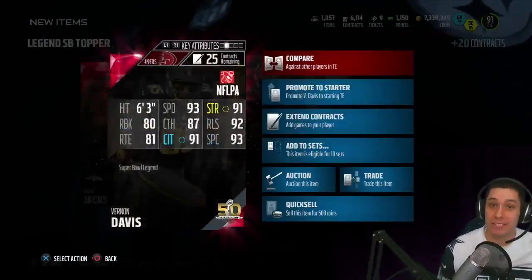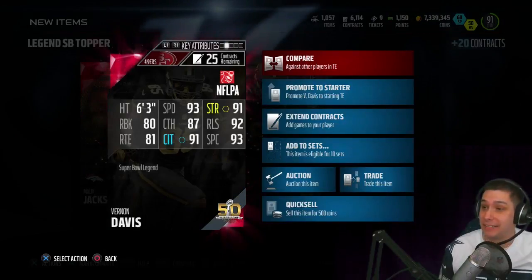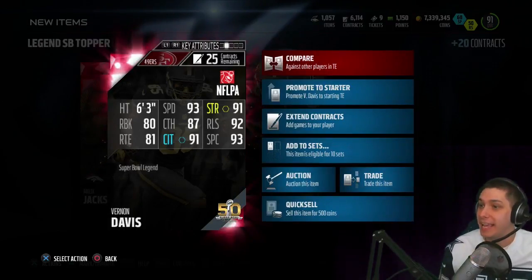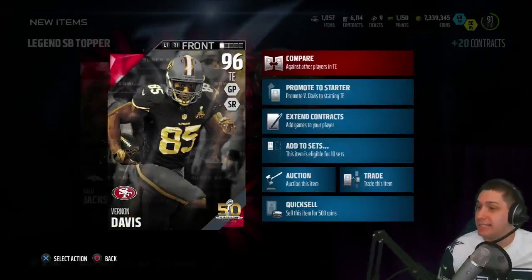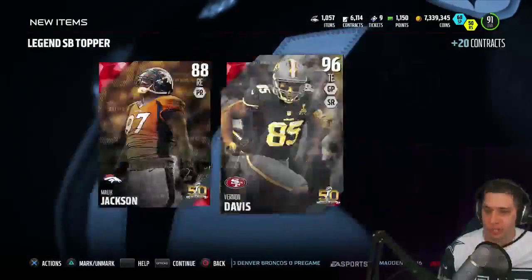I do like my Vernon Davis cards because he has a ton of speed — he is an absolute monster. I throw to my tight end a lot, as you guys probably know if you've watched my videos. So that's actually going to be a decent card for me. He has decent run blocking too with an 80 and a 91 strength, so he's gonna move into the starting lineup for at least a little while. I'm definitely happy with that — it could have gone worse for sure.